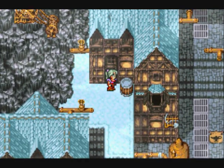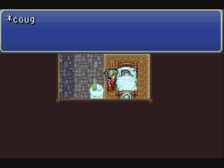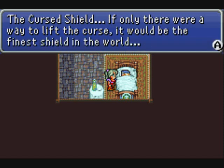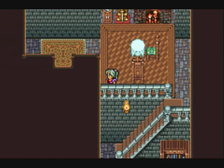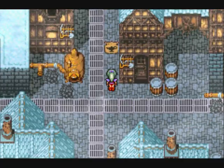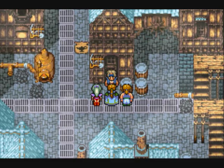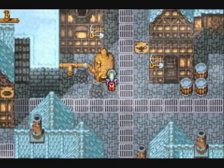More locked doors - I believe this is the last one. We come down here and find the Curse Shield. This shield inflicts anyone equipped with it with every status element. There is a counter to it - you just equip a Ribbon and depending on who you're facing the battle shouldn't take too long. But there's a little something extra special should you manage to lift the curse.